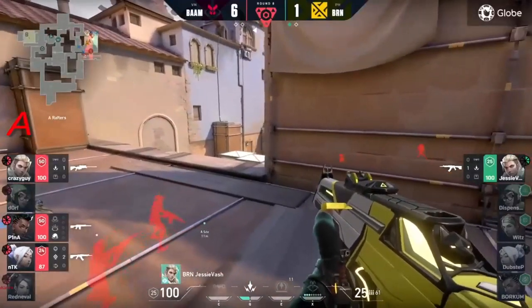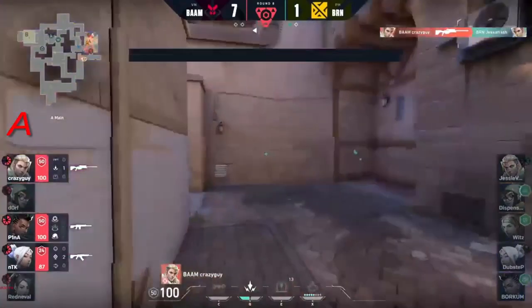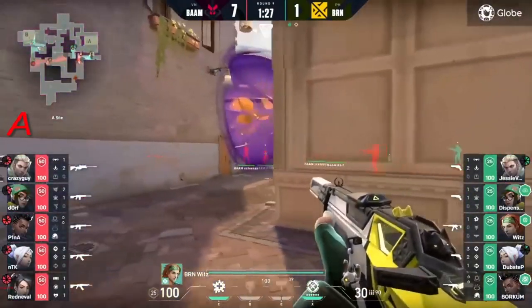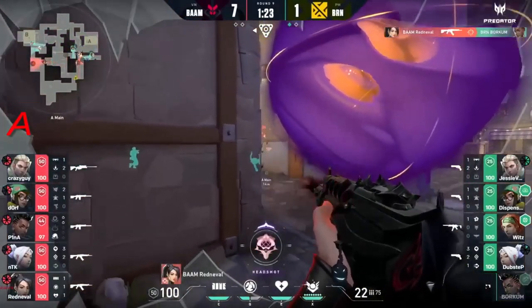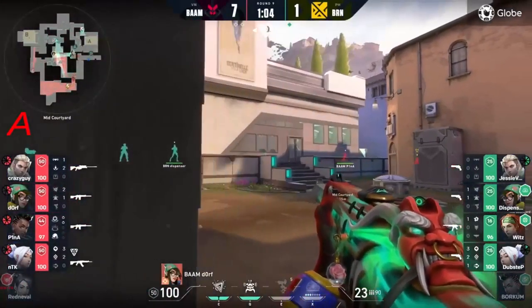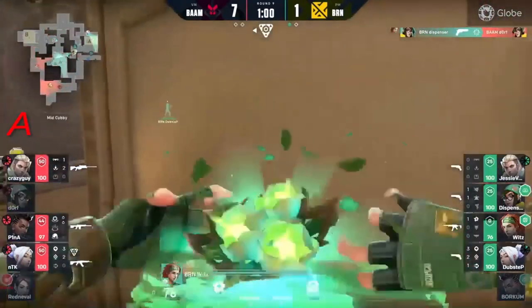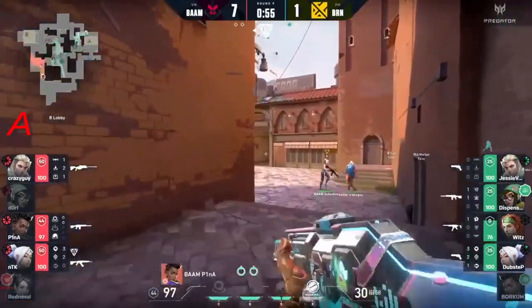The problem with this is jesse vash doesn't really have anything anymore in terms of utility. He hasn't really been getting to play much but he's still very comfortable. These pushes from Bren just aren't working. Point out that fact with crazy guy - he's also from a team called Sky Red back in the day.